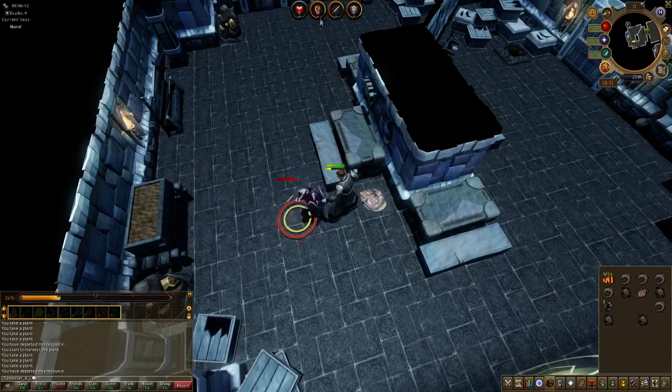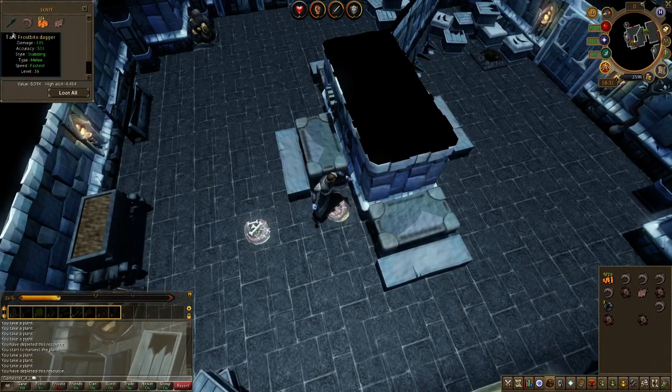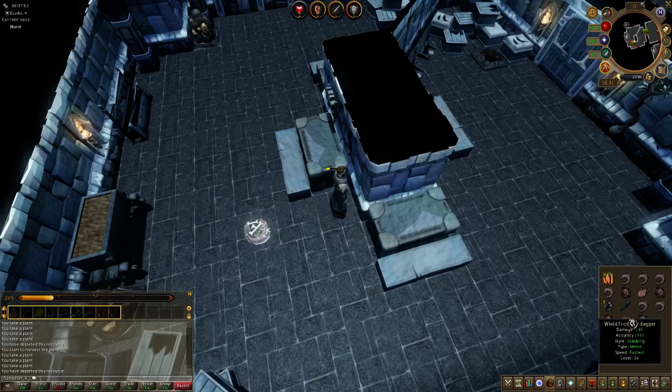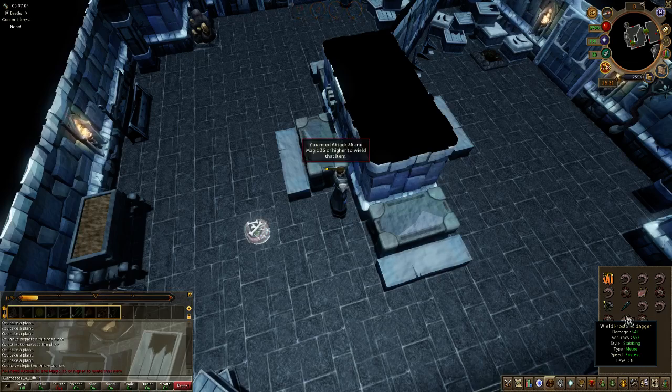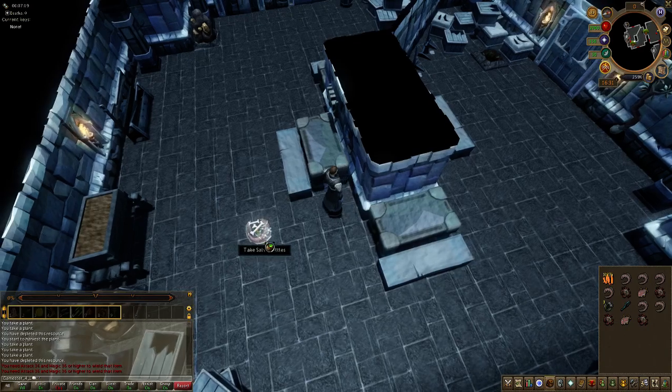Skills are going up nicely. Wow, that was quick. Oh, frost dagger! Lovely. Look at that damage. Oh, this is going to be a very easy dungeon now. That is what I normally bind - but I need attack 36 and magic 36. Another reason why I'm training my magic. That is my favourite weapon in the dungeons. What a shame I can't use it.